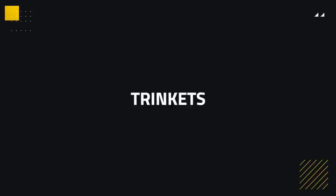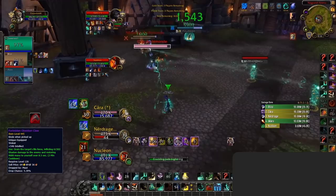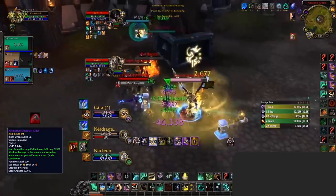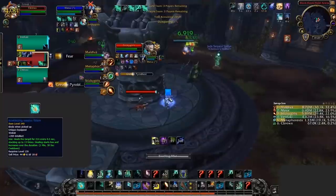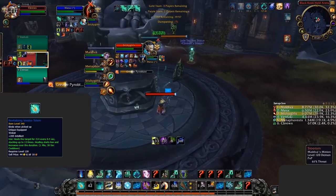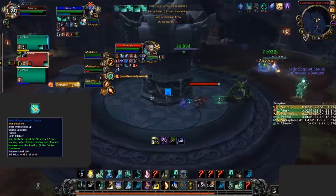Trinkets have become more and more of an integral part of your gearing, with some holding insane power. The Forbidden Obsidian Claw is absolutely insane — not only does this Trinket offer so much offensively, but on use it restores a huge amount of mana. Great for sustain, great for damage, and great for pressure. Just go out and get one now. It drops from one of the earlier bosses inside the new raid, Maut. The other Trinket to consider on Mistweaver is the Revitalizing Voodoo Totem — a very strong single target heal that can even be used whilst you're locked out, used before CC chains or in any situation where you need some instant healing.